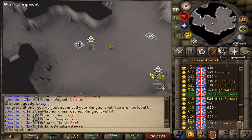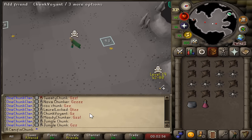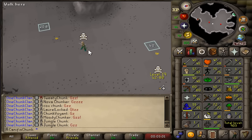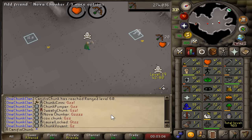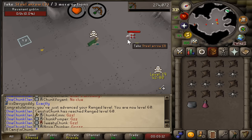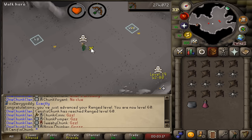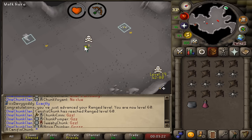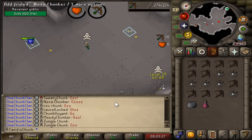There is level 60 range on the account. There's quite a lot of stuff in the bank that I need to show you from Revenant drops over the last weekend on mobile - I haven't been recording on mobile but we've gone crazy. We've killed probably 2,000 of them, and we've got some cool stuff in the bank to show you.